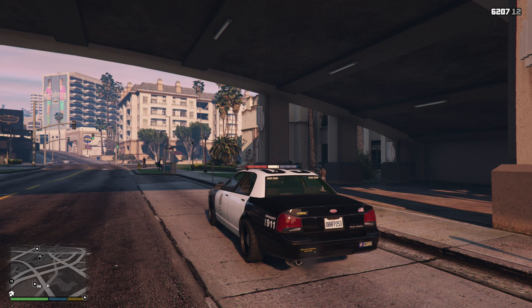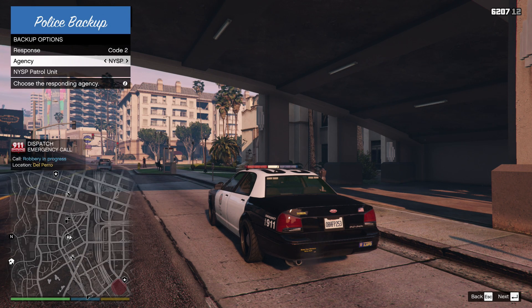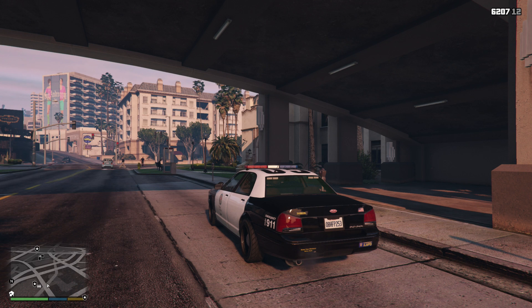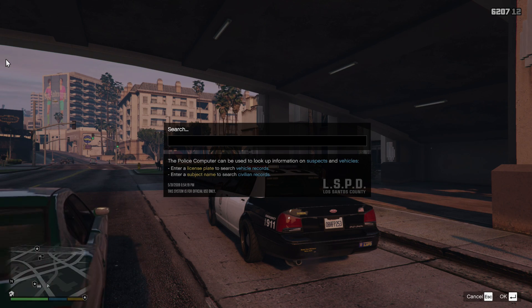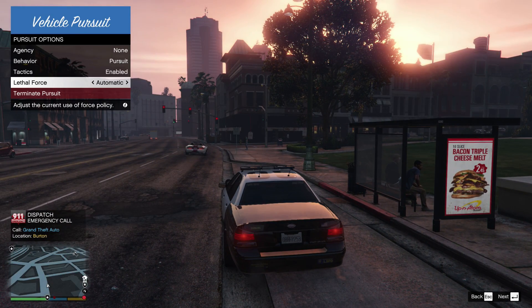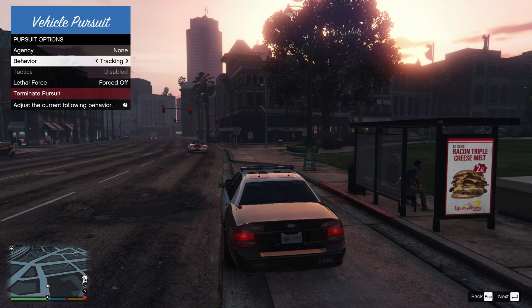Going over some of those LSPDFR keys: B is going to be your backup menu — this is if you want particular units at a scene; you can even choose a certain agency. Just like before, you will get a callout and have to hit Y to accept it. Q is going to bring up your police computer, which you use to search for license plates and subject names. When you get an ID, you can use the Tab key to tab through different names of IDs you've collected so you don't have to remember the full name. The vehicle pursuit menu lets you change lethal force — you can force it off if backup is being too aggressive — and you can change behavior to pursuit or tracking for particular agencies.